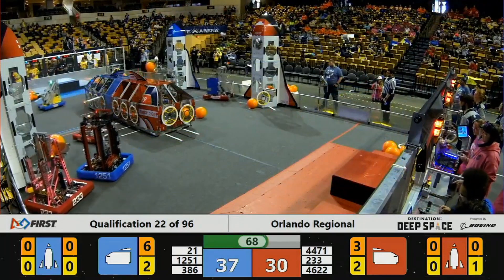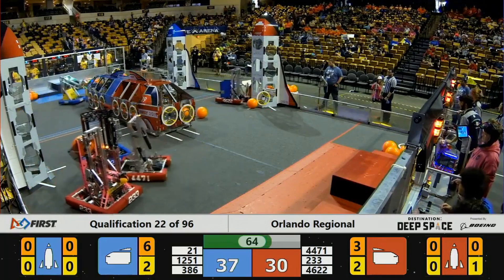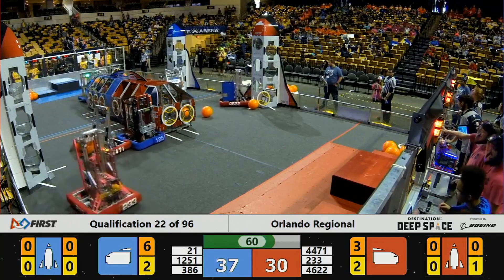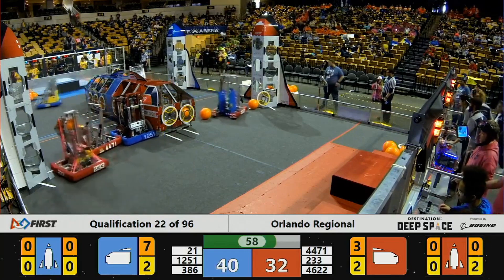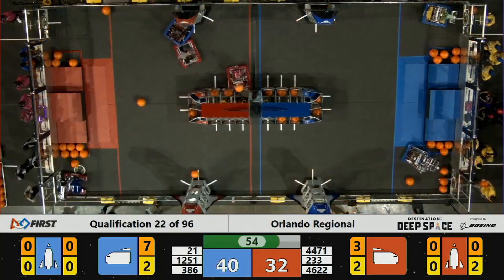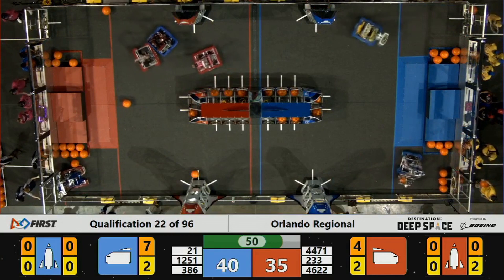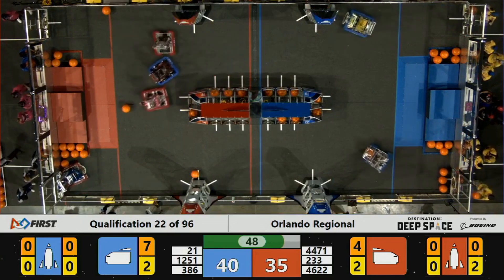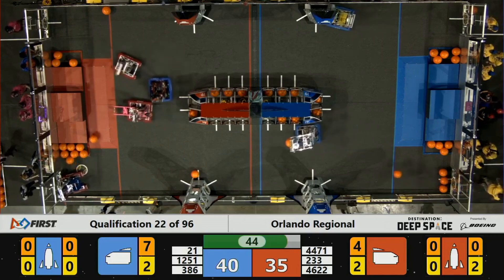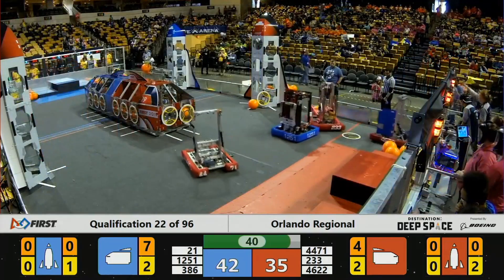Here we have qualification match 22 with 1251 playing good defense with 233. One of the things we really want to focus on when talking about defense, especially in this game, is the effective versions of defense you might see as we go through the elimination matches and as the season goes on. First off, 1251 is definitely trying to stop pink — that is their main goal. What they're really doing is trying to get in the way as much as possible and get 233 offline.